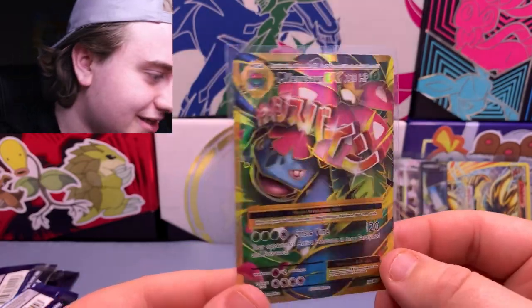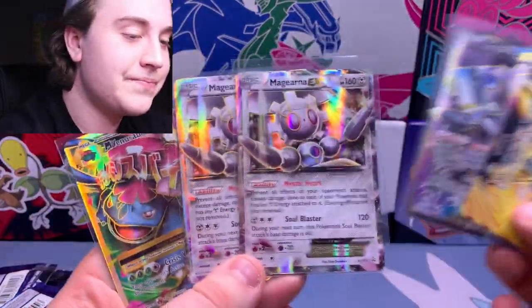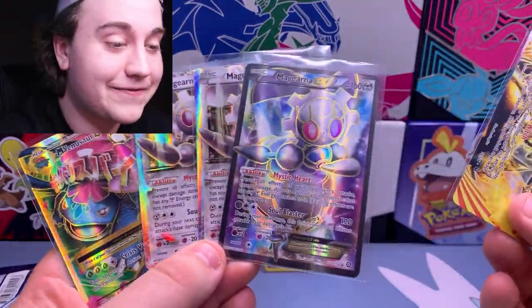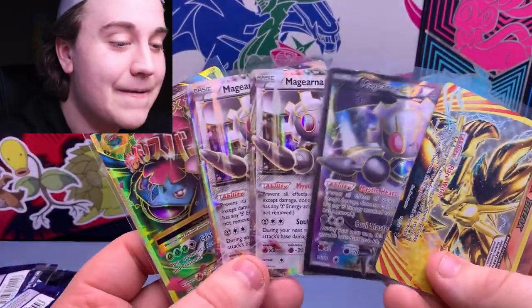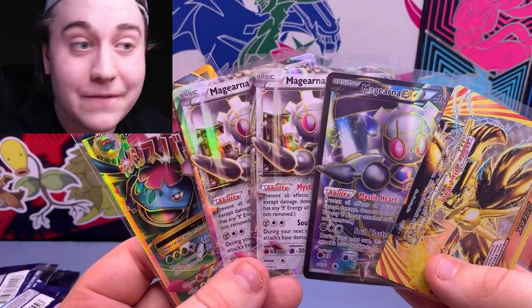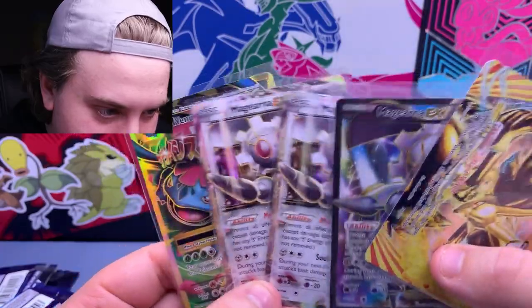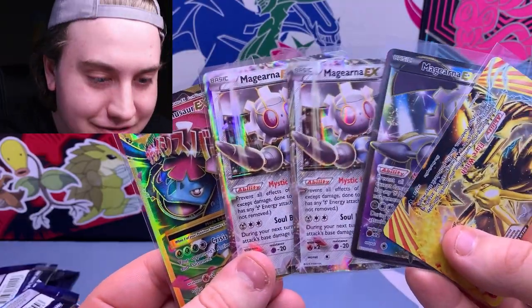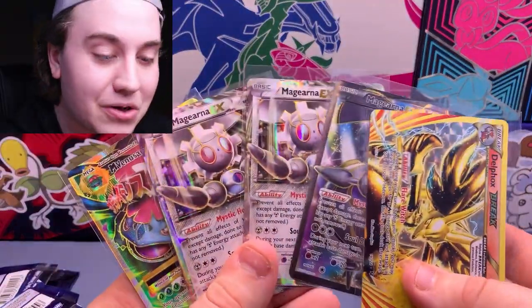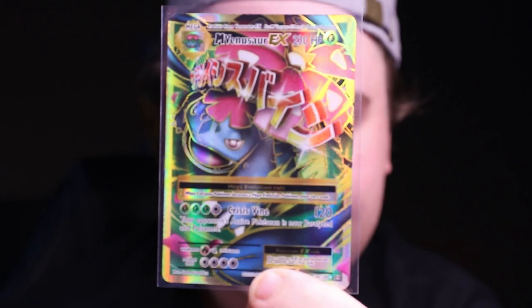Check that one out — a super beautiful card. I love how they do the gold border on these. So this tin was stuffed with good stuff today: two of the same promo, a Magearna EX Full Art, a Delphox Break, and definitely the best pull was the Mega Venusaur EX. Five hits out of four packs — you can't go wrong. One Magearna promo is scuffed from the front of the tin, but the other looks fine — maybe I can get that one graded. Let me know your favorite pull in the comments, like and subscribe, peace!